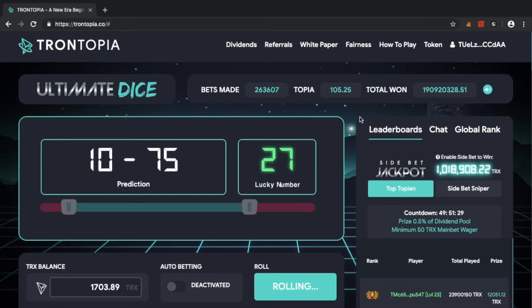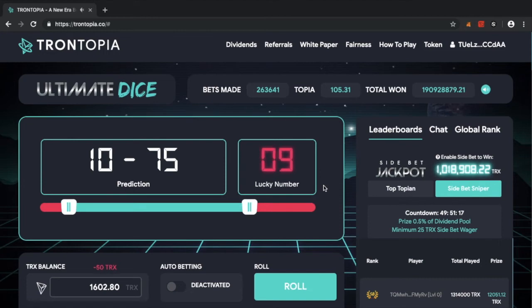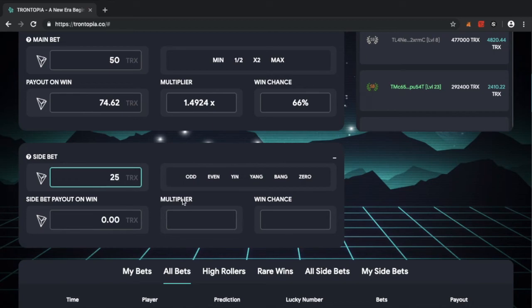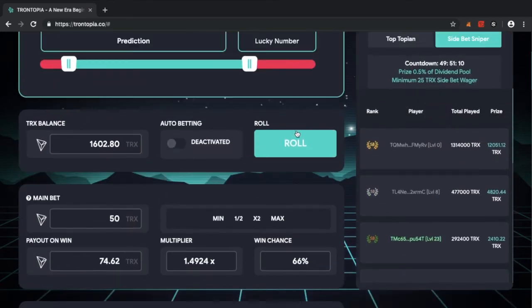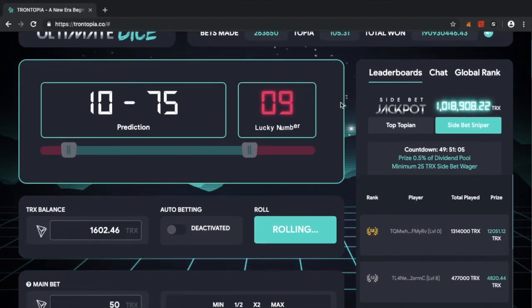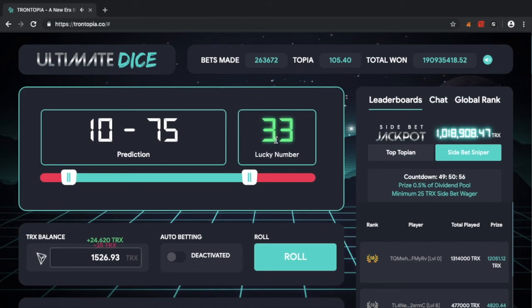The dev team is very hands-on — they listen to feedback and want to differentiate themselves from everyone else. Dividends are paid according to how much Topia you hold, but also depending on how long you've frozen for. There are different tiers: Bronze, Silver, and Gold. If you freeze for a certain number of days, you move up a tier and your dividends are increased by a multiplier.